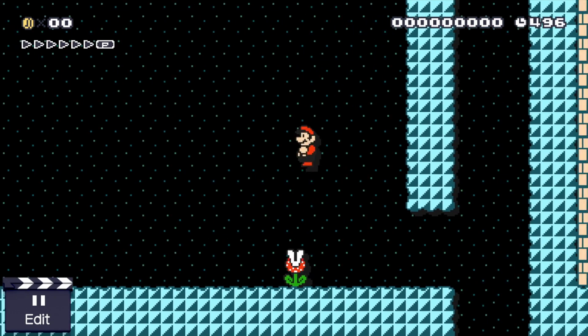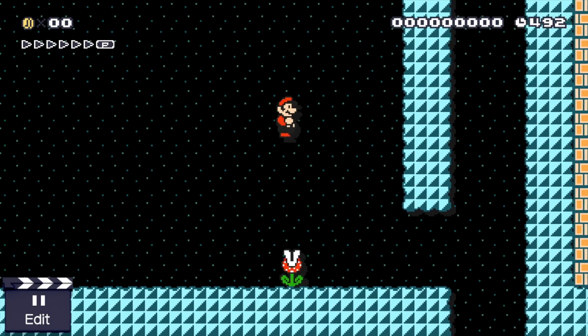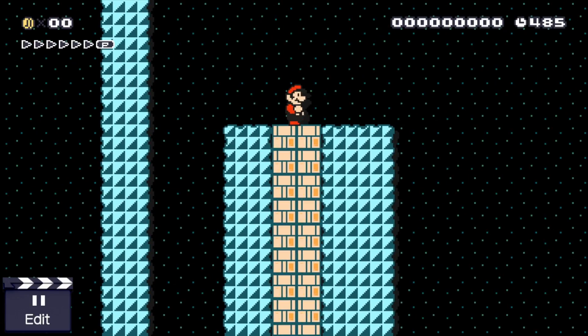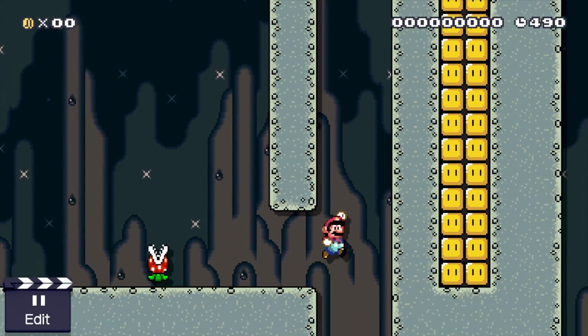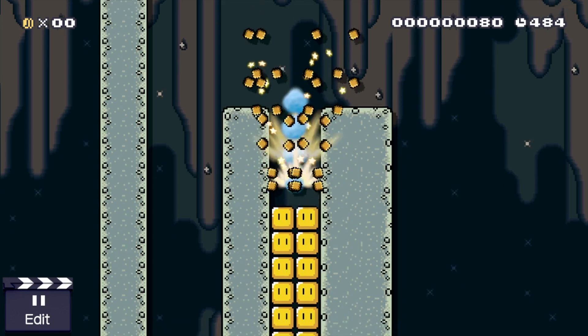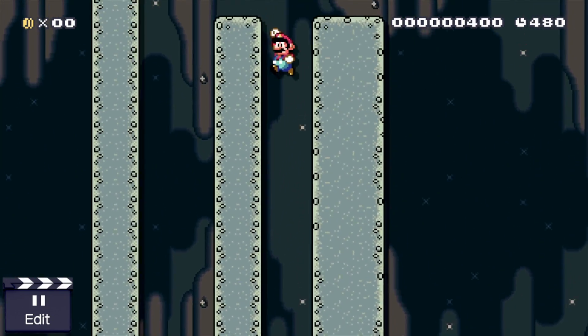In Mario 3 we can also spin on piranha plants and other items you could typically spin on in Super Mario Bros. U or Mario World style, and as you can see here we can also do wall jumps. And we can also ground pound now in these old styles, which is really satisfying to do. We can always spin jump in Mario World, but we can now wall jump as well, and we get that sweet sweet ground pound, and it looks fantastic. I wish this was already in the game as an option for your levels.